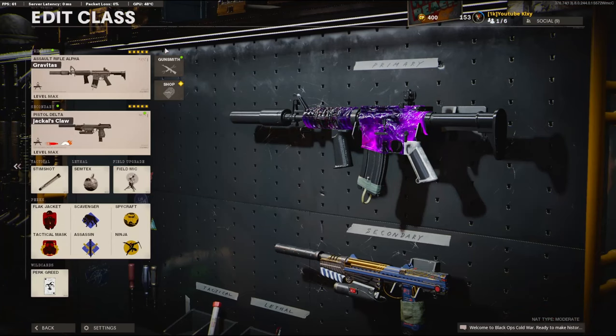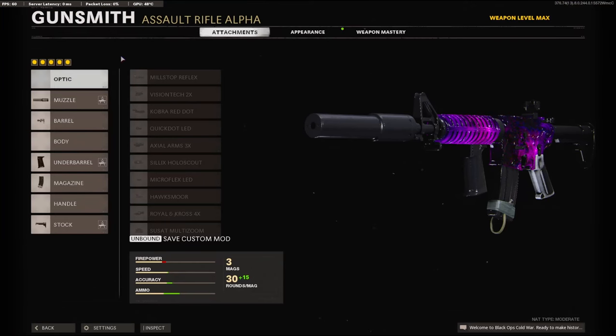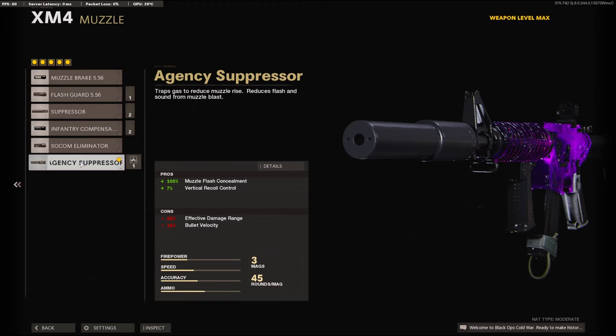So like I stated in the beginning of the video, I brought back the Commando all the way from Black Ops 1. It was probably one of my most favorite guns to use in Black Ops 1 as a kid, and I just wanted to kind of make it into this game. The best way to do that is to use the XM4. It's not exactly like it, but this is what I thought resembled the Commando best.